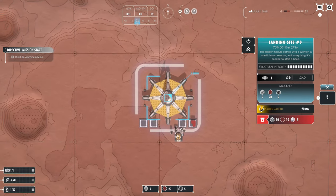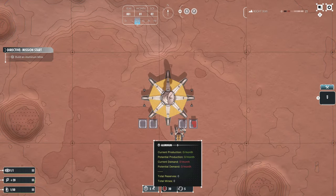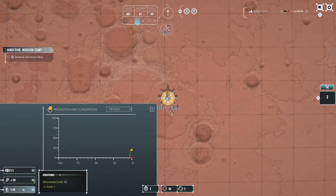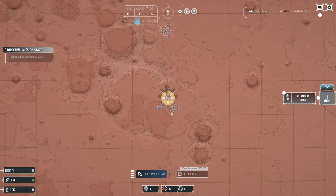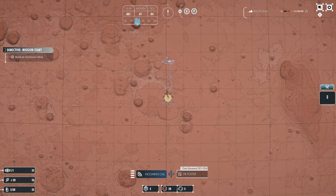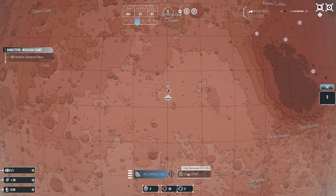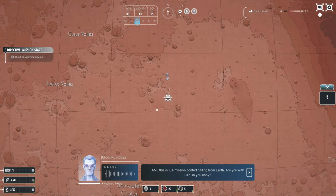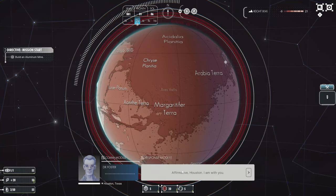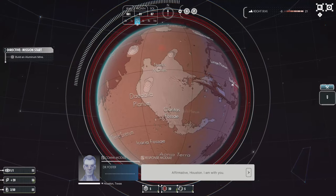We have a landing site - the site of our first colony on Mars. We have different menus for production, power, and workers. Let's build an aluminium mine, the only thing we can build at the moment. Amy, this is ISA Mission Control calling from Earth, are you with us? Do you copy? Copy that. Affirmative Houston, I'm with you.